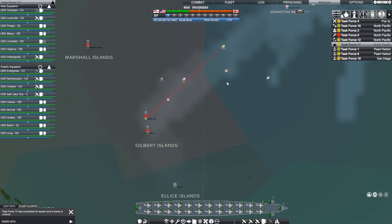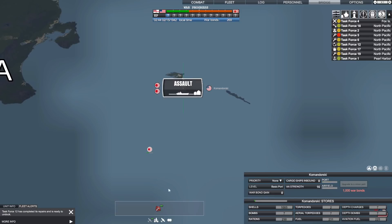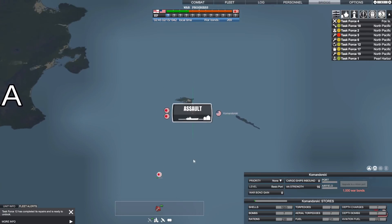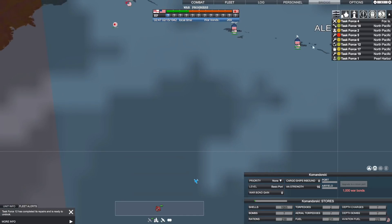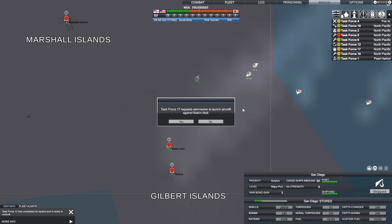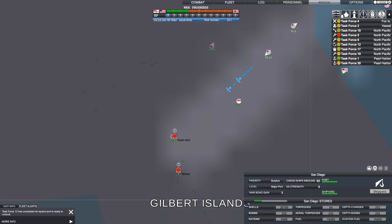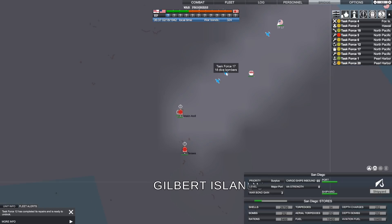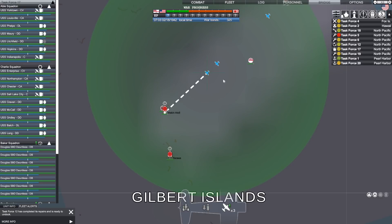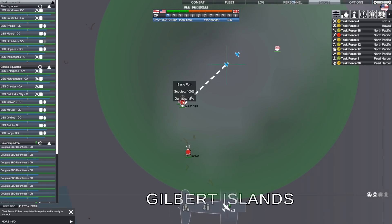They've launched an amphibious assault on one of my Aleutian Islands. I'm not going to get too worked up over that honestly — I'm more concerned about what it could mean later. Obviously they could start island-hopping and then it does become a problem. Task Force 17 requests permission to launch aircraft against Macon Atoll — let's do this. We've got a total of 39 dive bombers.